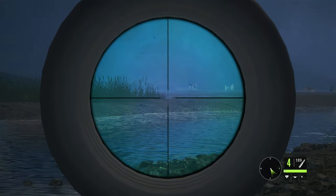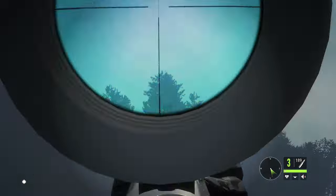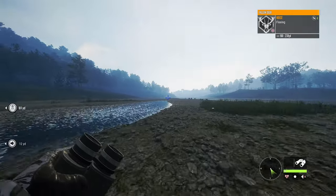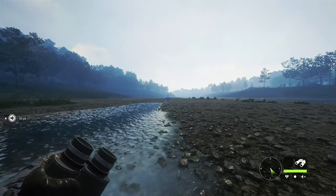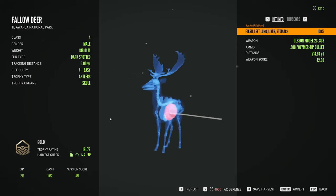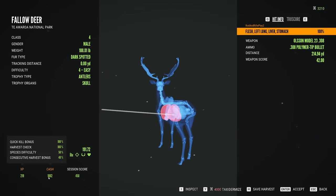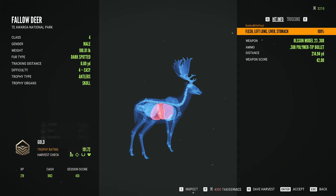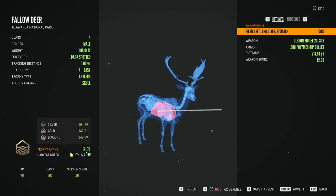We have Balladeer out here. We're going to let him walk in a little bit, but I'm going to go ahead and take that one. Dropped him. We're going to go claim him. He's a nice level 4 — I got him in the left lung, liver, and stomach. He gives us 219 XP and 1062 cash. This is our second gold for this account. He scored 191.72, so that isn't bad.